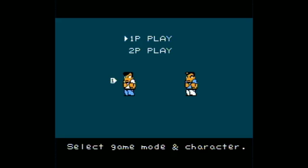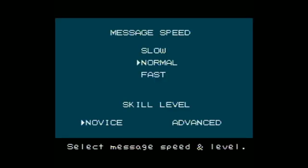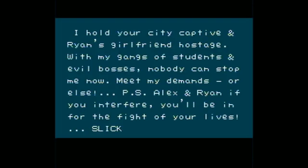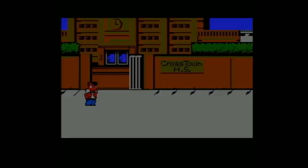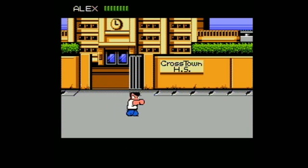So this is River City Ransom, a game that has birthed a thousand 8-bit art styles. 'I hold your city captive and Ryan's girlfriend hostage with my gangs of students and evil bosses. Nobody can stop me now. Meet my demands or else. P.S. Alex and Ryan, if you interfere, you'll be in for the fight of your lives.' Slick. Yeah, that's basically what the manual says. This is a game I haven't played either, but it is very similar to Double Dragon.